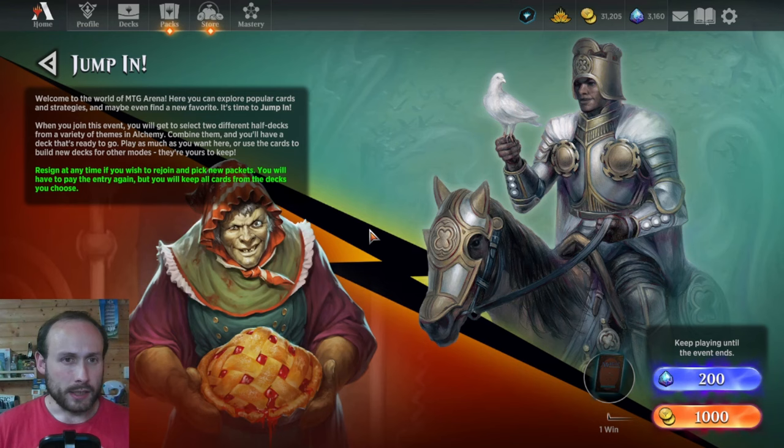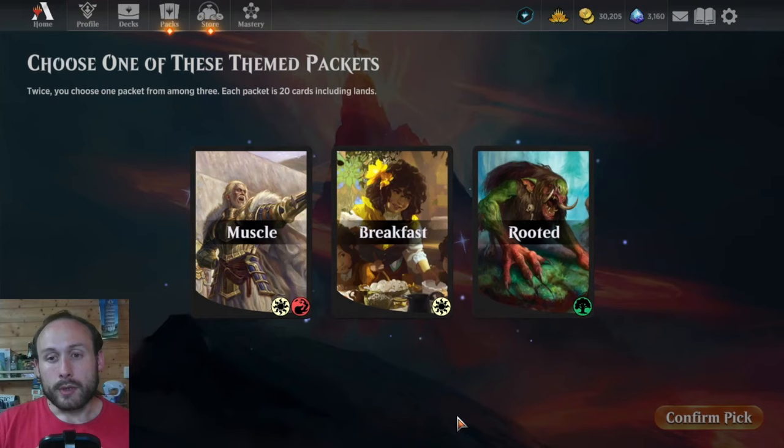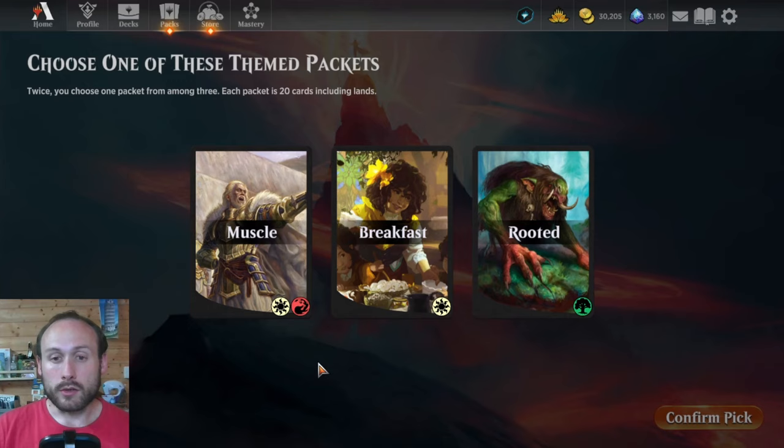I'll show you how the event works. You pay 1,000 gold — you could pay in gems, but I wouldn't. Sometimes you have Jump In tokens, the little red tokens that appear in the same place as draft tokens. If you have any of those on your account, use them here because they can only be used for Jump In events. You enter and choose from three different themed packs — here we have Muscle from Dominaria, Breakfast from Lord of the Rings, and Rooted from March of the Machine.